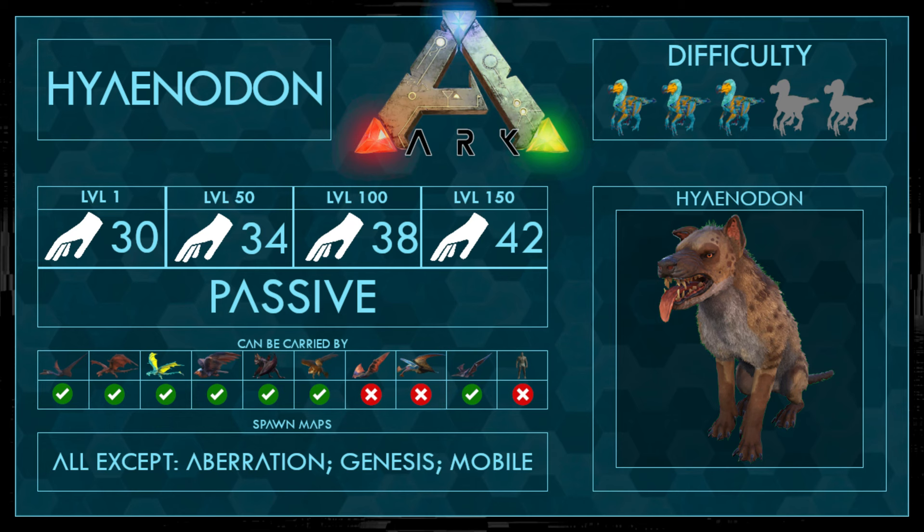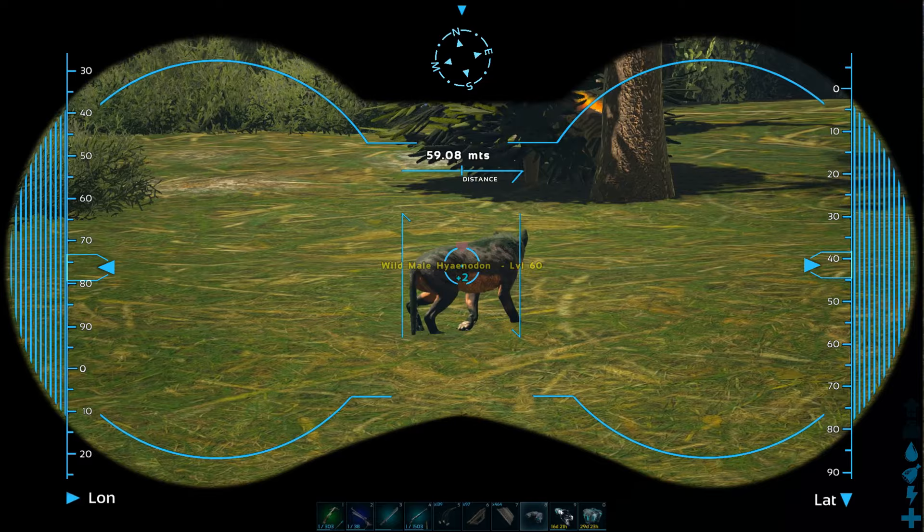They are pretty strong if you take multiple of them with you, but they have no special attacks. First of all, it's a passive tame, so you don't have to knock them out or use any food. You tame it by petting it. You can see the rough number of times you have to pet it to tame it. It can be carried by every dino except the Tapejara and the Tropeo, and obviously not the human. It spawns on all maps except Aberration, Genesis, and Mobile. The difficulty I would say is 3 out of 5. It's a bit different to other dinos, but in total it's still pretty easy, as you will see in the video.